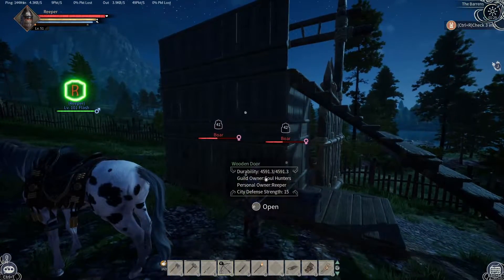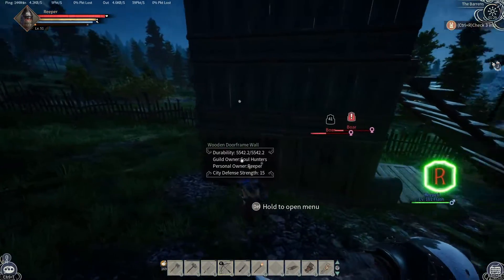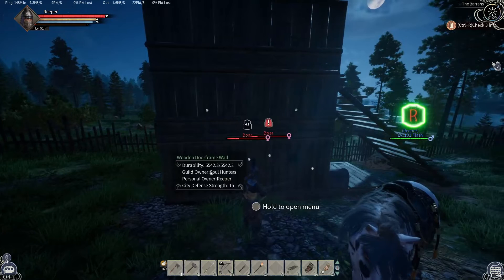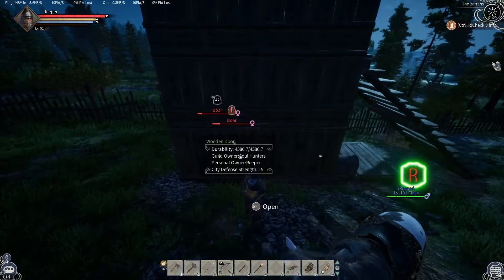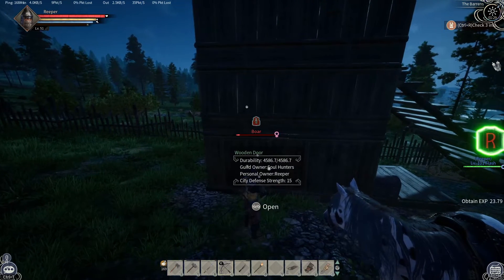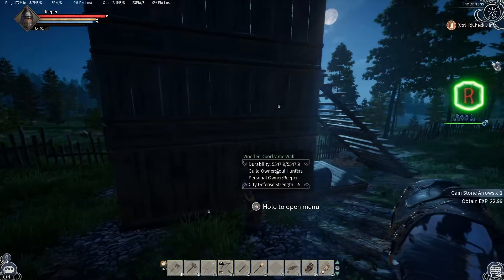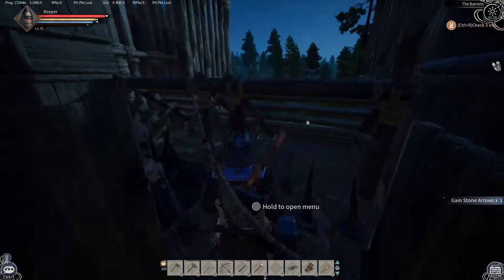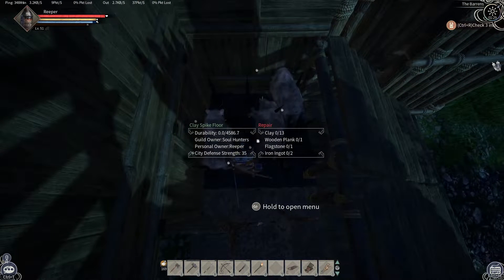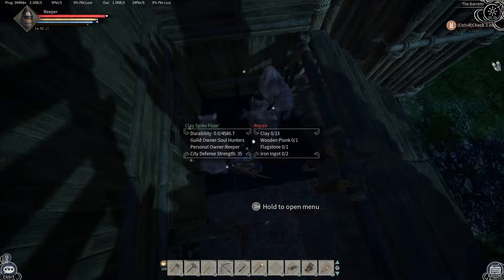They can't hurt these walls — they're taking no damage. Now the spike floor is taking damage but, as I pointed out, it's not breaking, it's still functioning. Look, he's on the left-hand side, so is he — those spikes on that floor just killed them both, finished them off. So they were taking damage from those spikes over here on a durability of zero out of 4586.